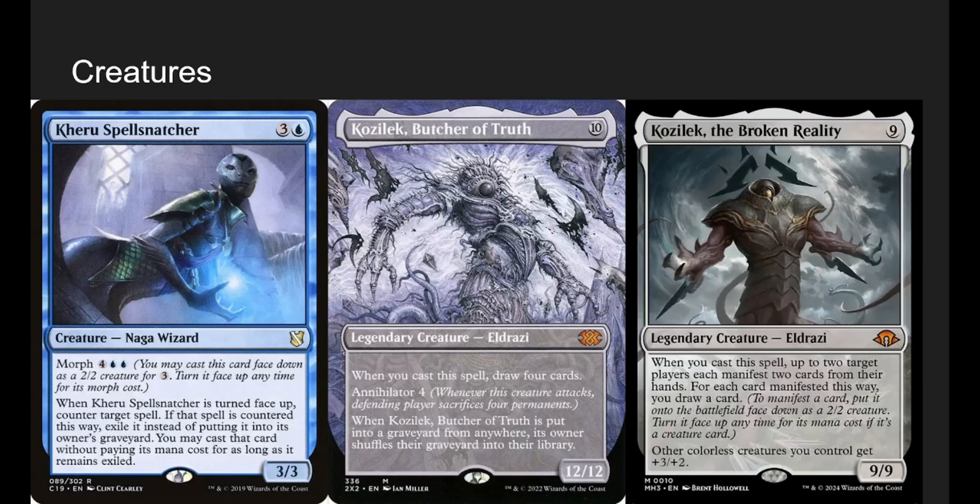Kozilek, Butcher of Truth is here for multiple reasons. If we're not manifesting him face down, we can still hard cast him and draw four cards. Or we have him as a cheeky 2/2 face down and flip him over to get a 12/12 with Annihilator 4 on the battlefield essentially by playing two lands — ideally getting Annihilator 4 by turn five. Also importantly, when Kozilek is put into the graveyard from anywhere, its owner shuffles their graveyard into their library. Since we're manifesting dread and milling one card every single turn, we can burn through cards fast — Kozilek prevents that.